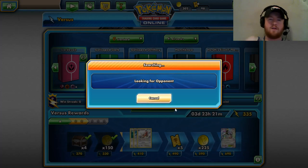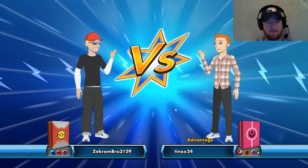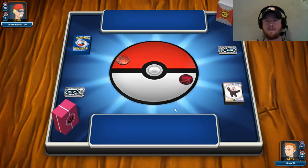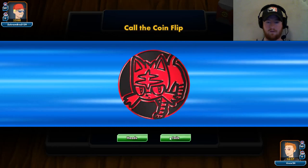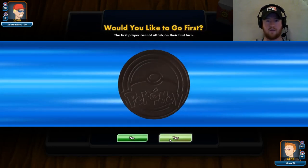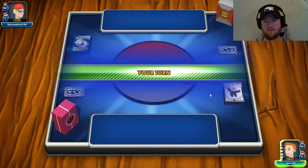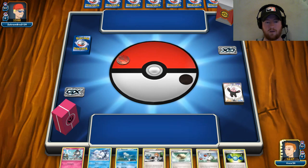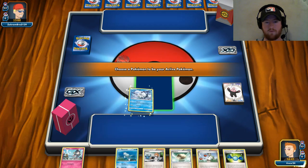We'll try one more before we end the video. This looks like it's going to be a Vulcanion deck — that'll be fun. I think Vulcanion's good too, because if you're doing the Turtonator-based Vulcanion, you can attach a Fighting Fury Belt, steam up twice, and one-shot Gardevoir, which sounds terrible for me. This is like an ideal start though — so we're five and one.